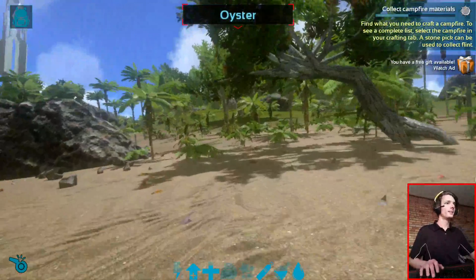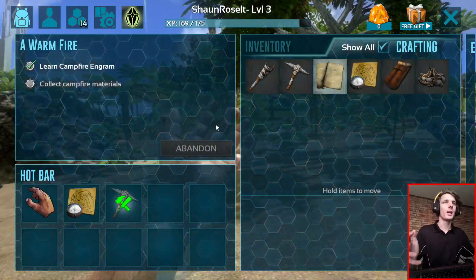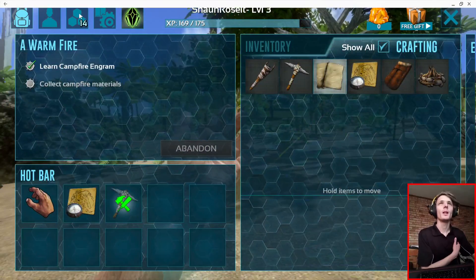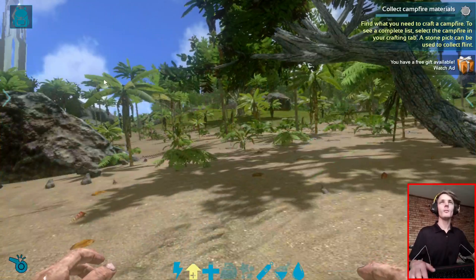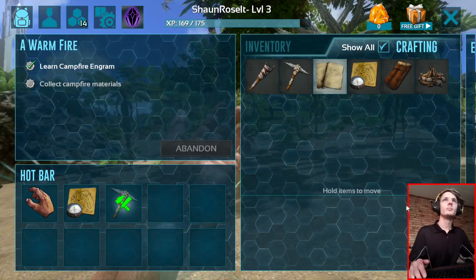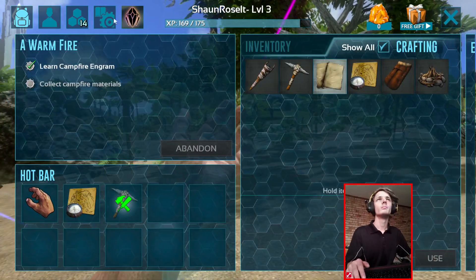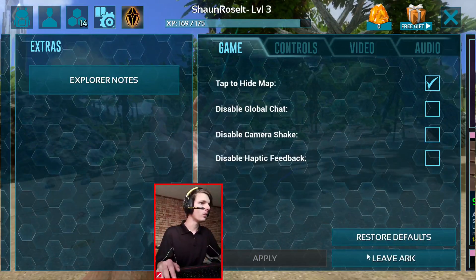As you guys can see, the game clearly does work on Samsung Dex. It works perfectly, no complaints. So let's exit the game now. How do I exit the game? Maybe go to settings and then leave Ark.